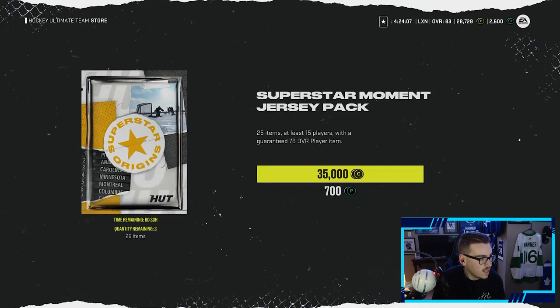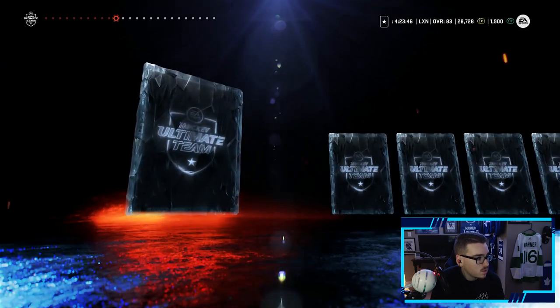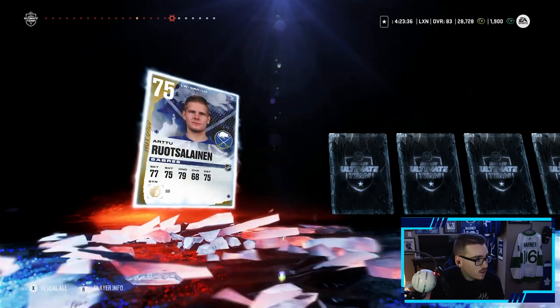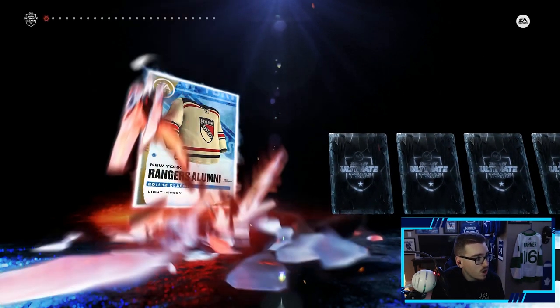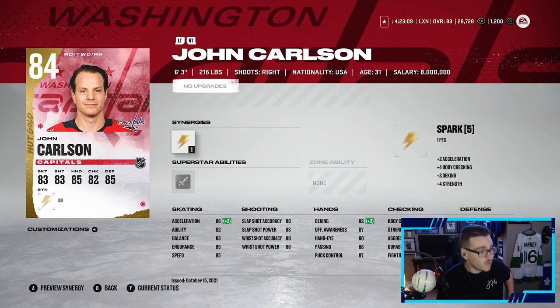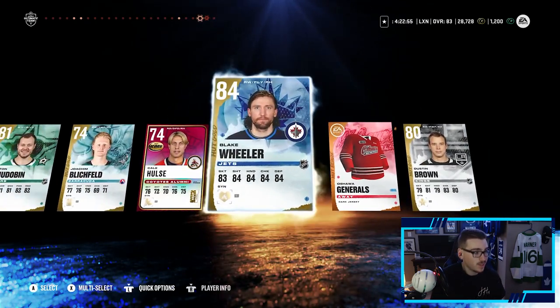We get a 99% chance at an 80-plus overall with these packs, so let's open both. These look like another version of the mega pack with a different name. Travis Dermott — that's an 80-plus, we'll take that. Max Jones, Timoshchenko, Connor Timmins, Jacob Trouba — it's okay, not the greatest. Jamie Oleksiak, Nick Foligno — how many times have we pulled Nick Foligno today? Then in the last pack: John Carlson — not bad, he has an X-Factor as well, 84 overall. Tim Stutzle — not too bad. Yamamoto, Hudobin, and Blake Wheeler — I actually just bought one. Two 84s in that pack, that's pretty good.